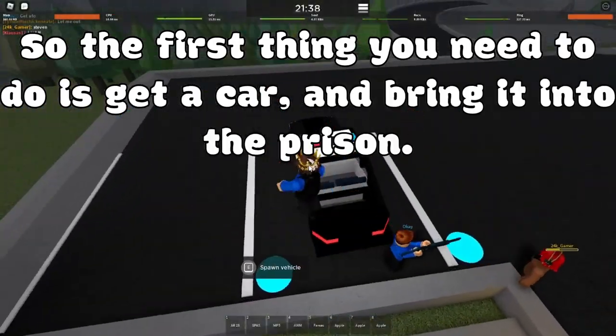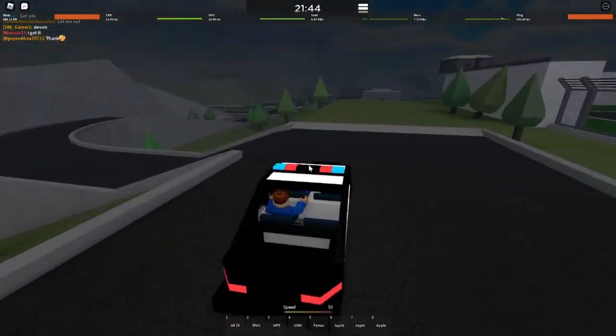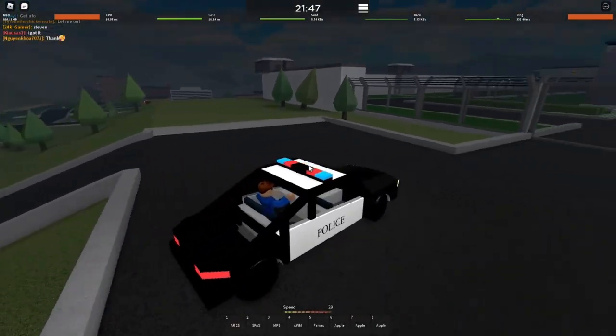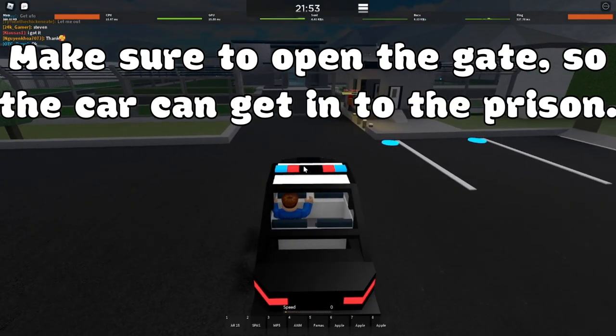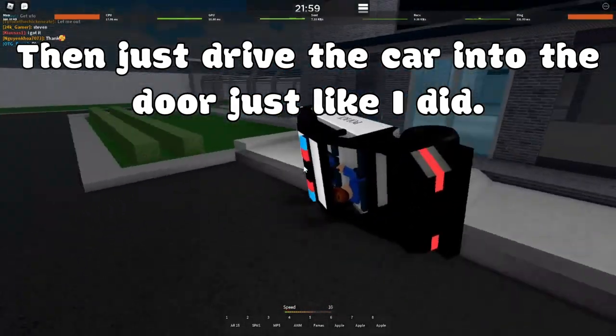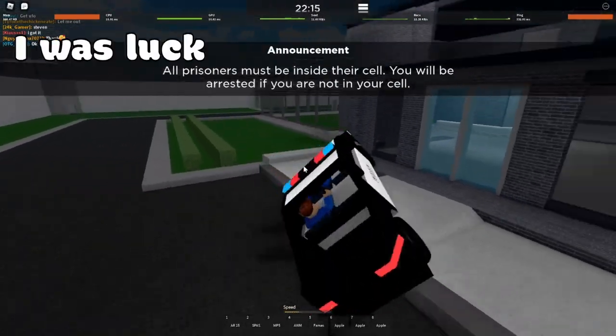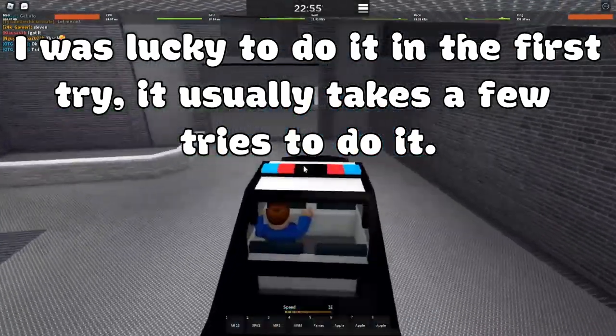So the first thing you need to do is get a car and bring it into the prison. Make sure to open the gate so the car can get into the prison. Then just drive the car into the door just like I did. I was lucky to do it in the first try — it usually takes a few tries.